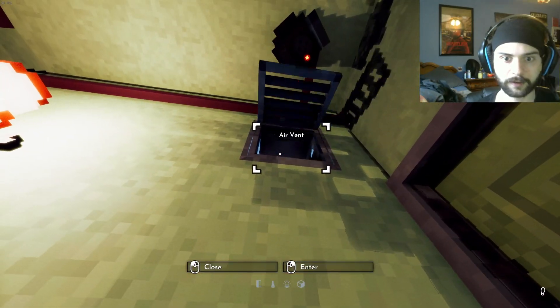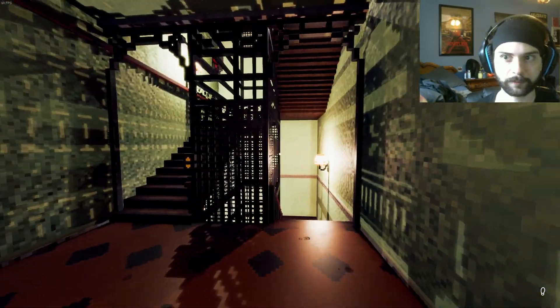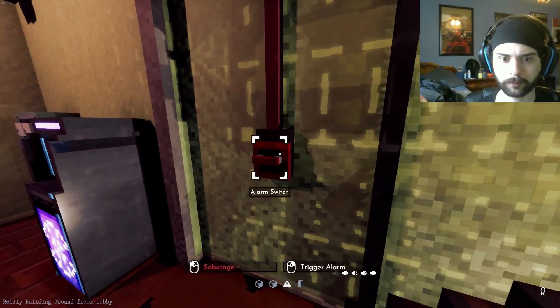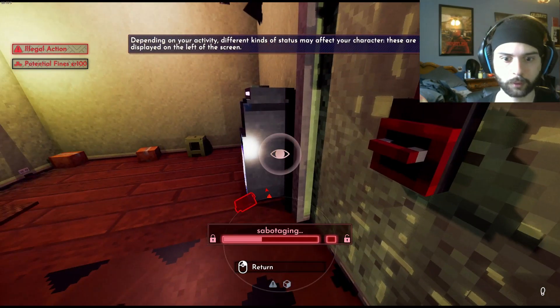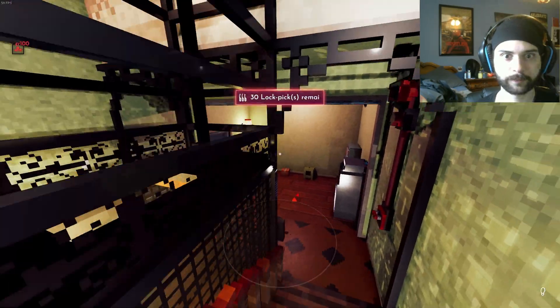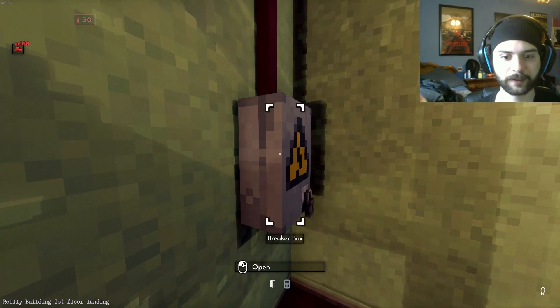There's a vent there. That doesn't really help my case. You can find by picking a lock at the handle or another way. Well, let's check the exterior of this. What's this do? Sabotage? How do we sabotage? Whoa, whoa, whoa, whoa. I think we've sabotaged it. I think. It's locked, but...